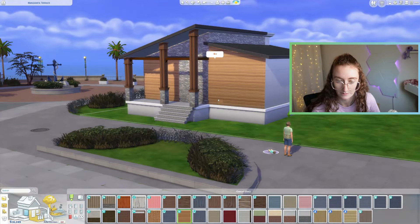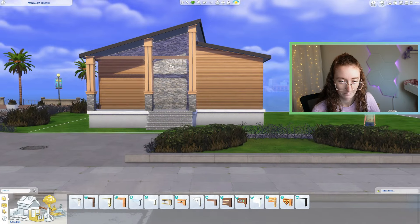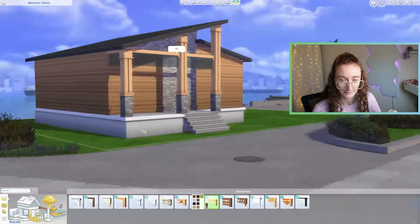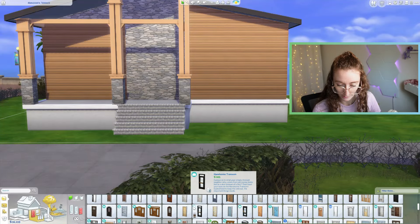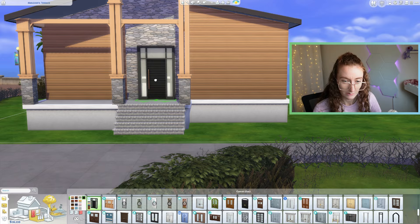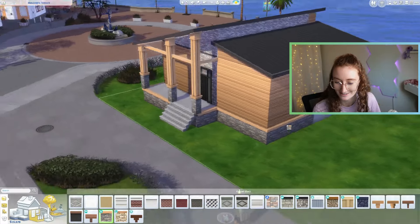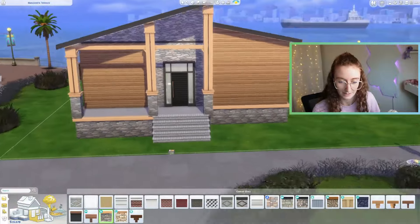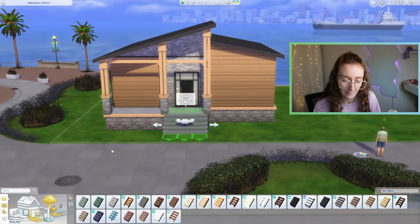Although it doesn't really match the posts — we could do lighter beams, but these do match a whole lot better. For the front door, there's a modern one from Growing Together that I think would look pretty good — this one right here. I think we do it in all black. Is using this same stone again going to be too much? I don't think so — I think it's all being tied together. Maybe we do this staircase instead; it matches a tiny bit better.